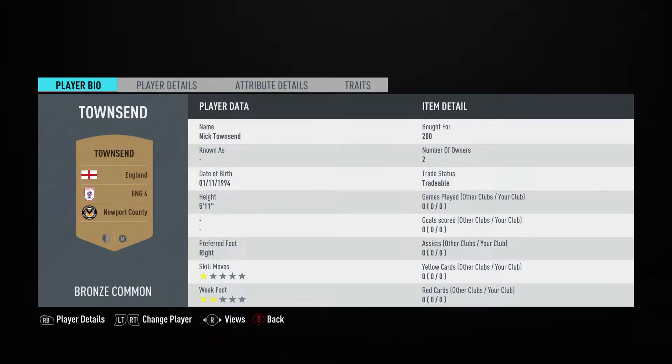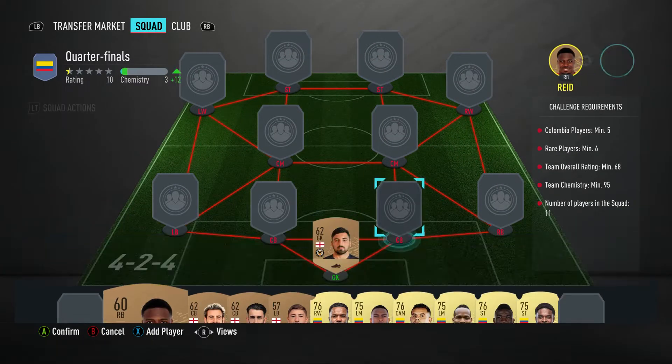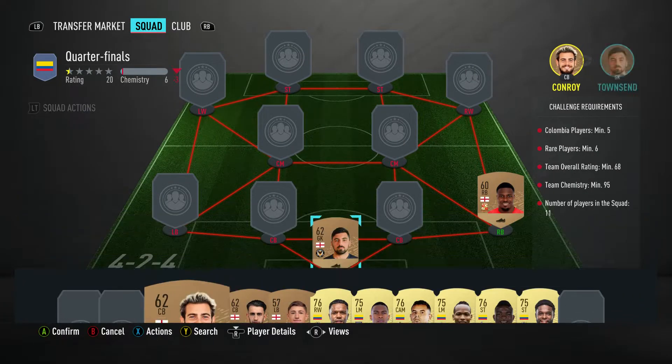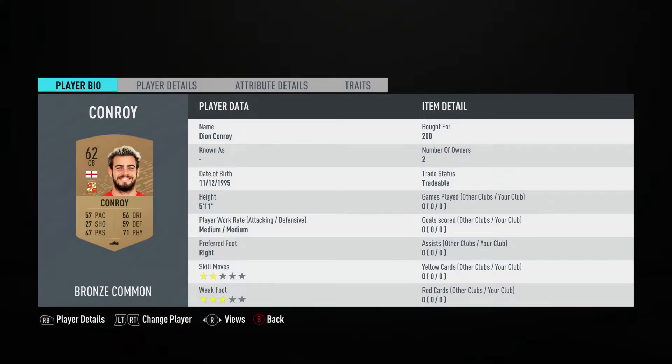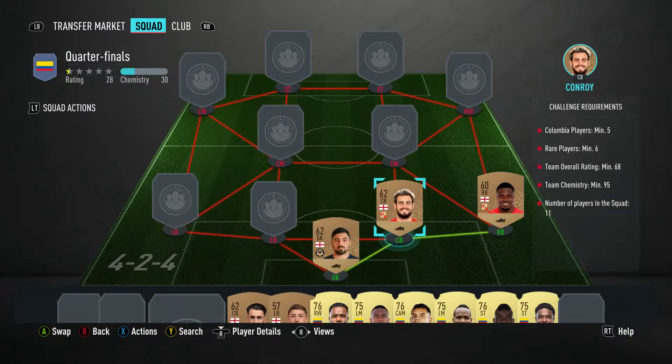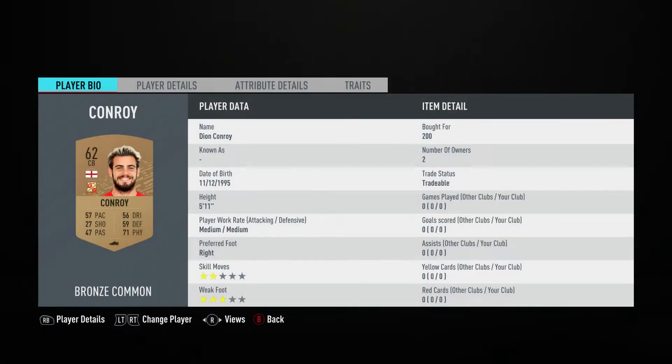In goal we've got Nick Townsend - ball for 200, plays for Newport County in the English fourth, and is English. The right back is Tyler Reid - ball for 200, plays for Swindon Town in the English fourth, and is English. Centre back on the right is Dion Conroy - ball for 200, plays for Swindon Town.